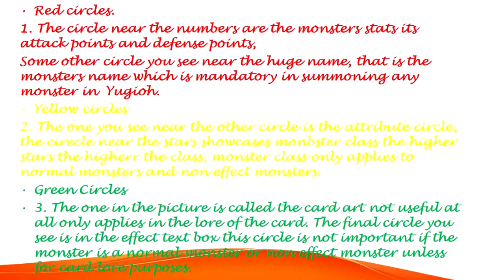Red Circles, number 1. The circle near the numbers shows the monster stats — its attack points and defense points. The other circle you see near the huge name is the monster's name, which is mandatory in summoning any monster in Yu-Gi-Oh!